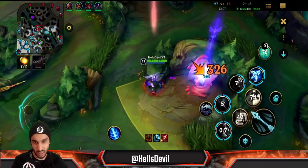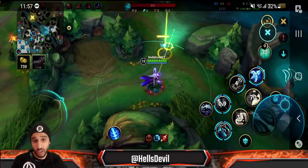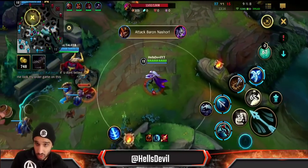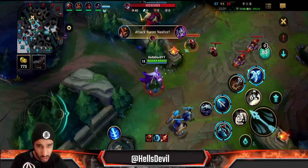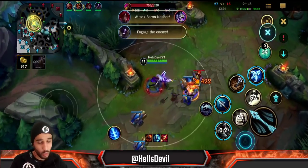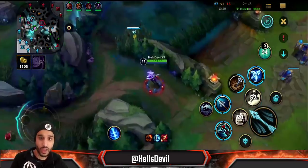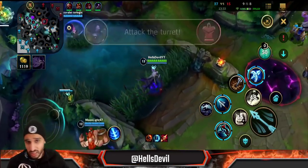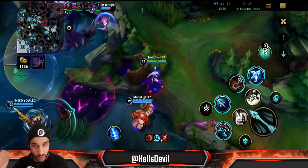Vayne's W also has base true damage which was buffed a few months ago, so she's actually really powerful right now. The early game sucks and she doesn't have a lot of range — you have to get close to the enemy, which can put you in a dangerous spot. That's why you can't go full damage; you need items like Phantom Dancer, Stasis enchant, Quicksilver enchant, and Wit's End to give you magic resist. You already have insane damage, so you need those defensive tools.